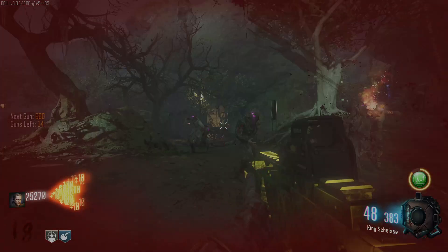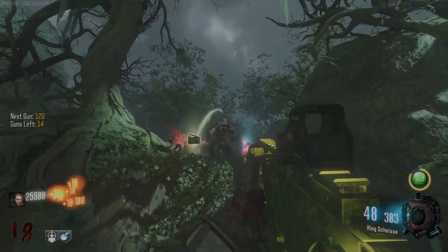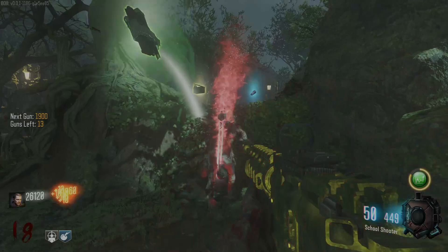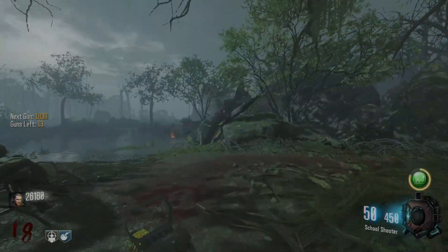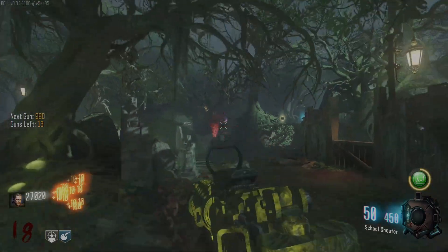I picked up that free perk — I got a custom perk. As you can see, the zombies' eyes turn green — that is called Snail's Pace. It just makes the zombies slow down a little bit when they get close to you. It's kind of a helpful perk, but obviously not what I want.